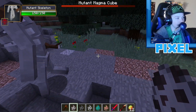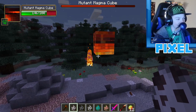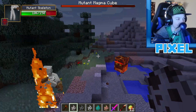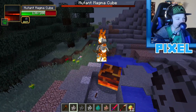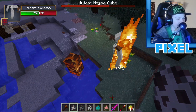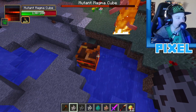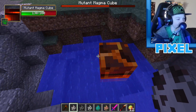Testing a mutant skeleton next. As expected, the mutant magma cube is completely immune to ranged attacks so none of the arrows affect it. The mutant skeleton does have melee attacks — a bow slap and a rib cage snap — and it's taking a lot of damage. The mutant skeleton needs to focus on melee since arrows are useless, unless they carry poison, which can still affect the mutant magma cube.